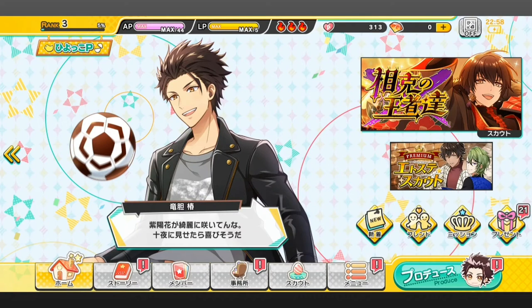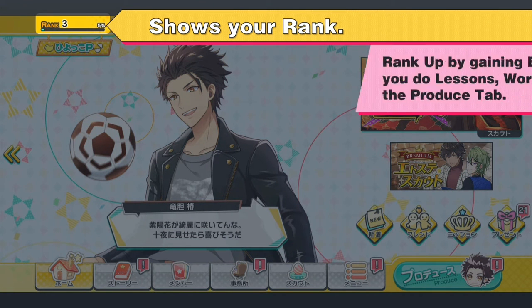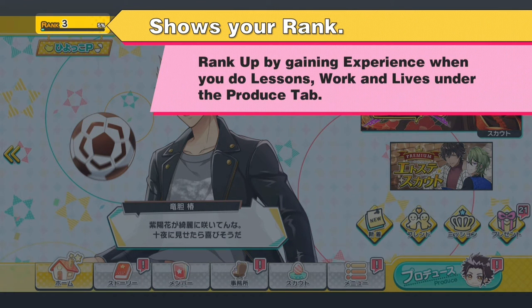This is the home screen or home page of the game. The main of your favs team will be the first character on the screen. This shows your rank. You can rank up by gaining experience points when doing lessons, work and live shows, which are under the produce tab.